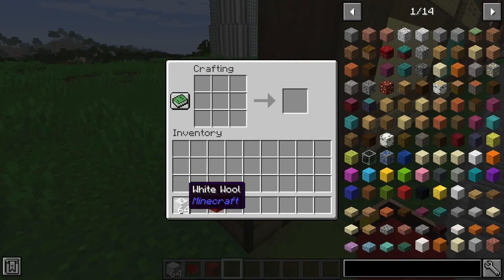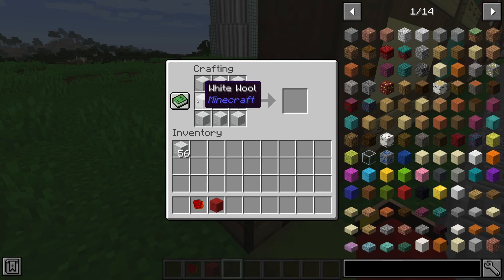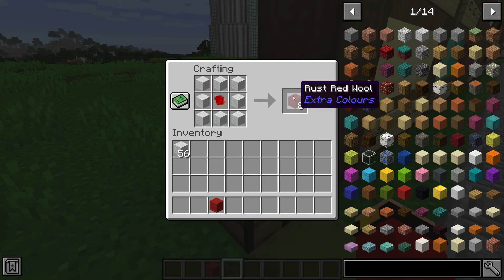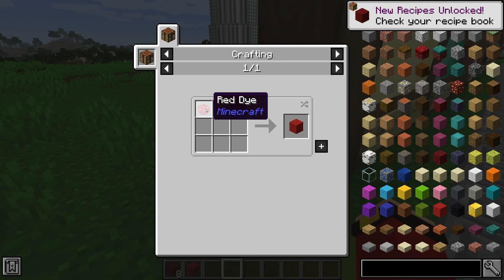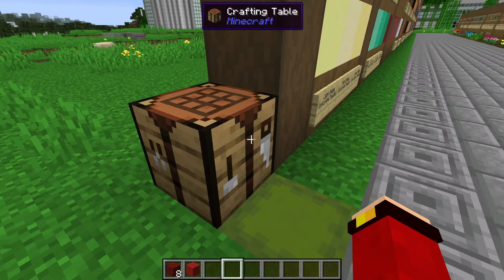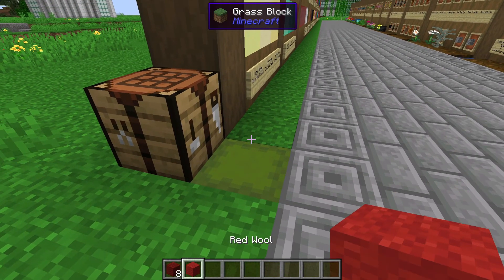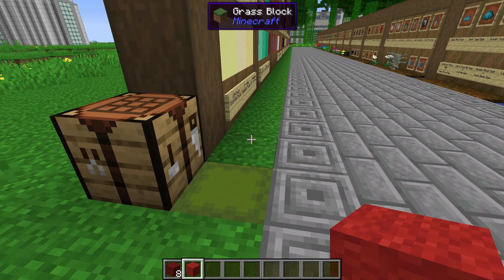Something you should know about these dyes is it needs to be surrounded by the material you're trying to dye. For example, here we have some white wool, and we're going to use it to surround the rust dye, and we get eight rust wool. This can only be crafted in bulk, unlike normal wool which is just one dye next to one white wool — but it's actually a better deal because you can dye eight blocks at a time.